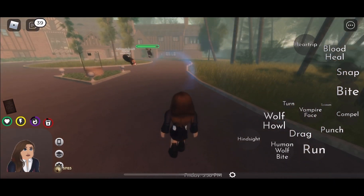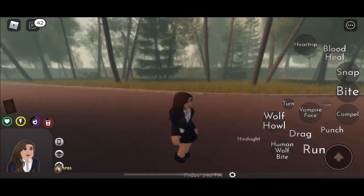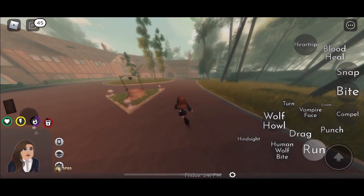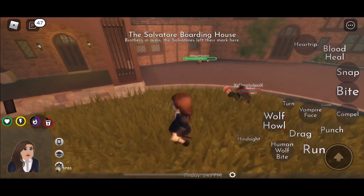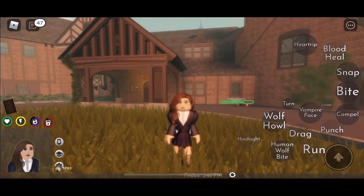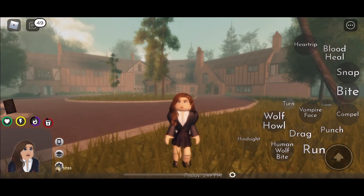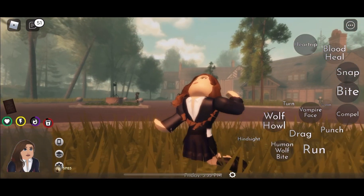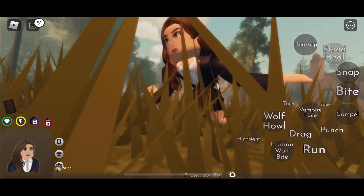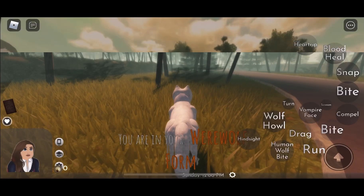Another cool feature Hope Michaelson can do is scream, which levitates every player around you and pushes them to one side. It kills mortals — humans, werewolves, regular witches — basically any mortals will instantly die unless they're lucky, because some actually survive. But yeah, that scream is super powerful and the animation is super cool.